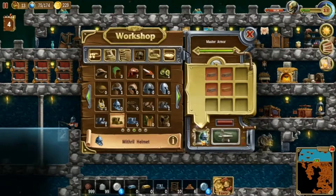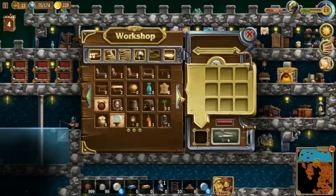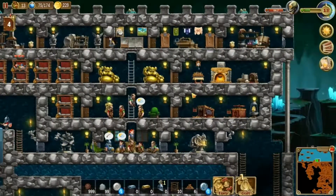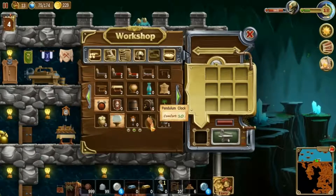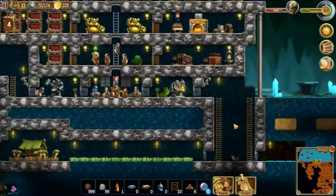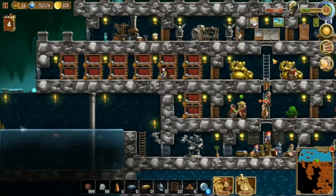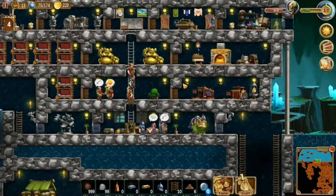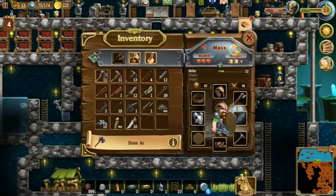Let's go ahead and get you to make another Mithril helmet. Pendulum clock and cage bird - I don't have anywhere for the cage bird. I have a pendulum clock somewhere - I thought I did. Yeah, I moved it though. Throw the pendulum clock in over there. Eight and nine percent right now - we'll see where that takes us.